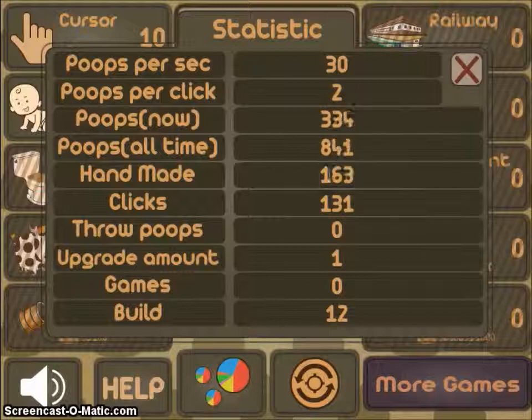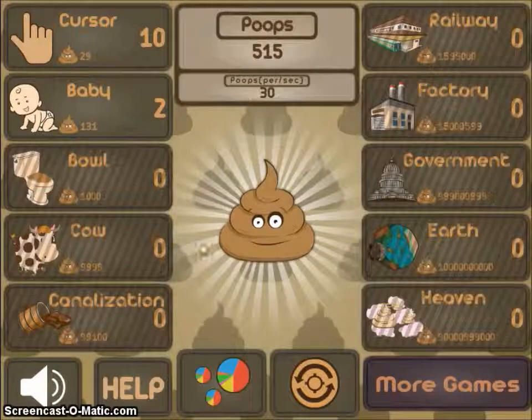That sounds a bit intimate. One hundred sixty-three clicks, and if they want straight poops — that's interesting. On a flat out fro-poops game, zero builds, twelve twelve. One upgrade amount. Okay, let's keep tapping.